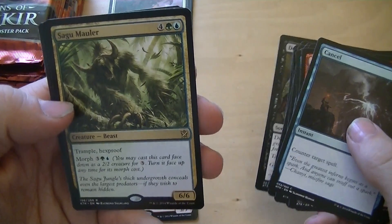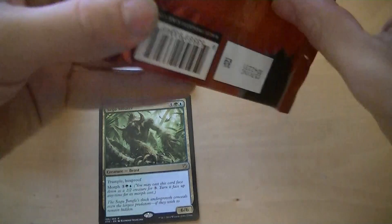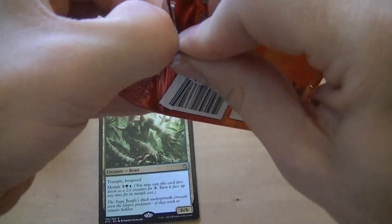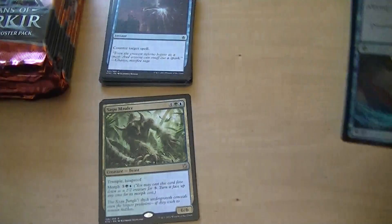Two dollars. That's that one card. Hexproof is always good — yeah, hexproof and trample. And I guess you can morph it for cheaper too.